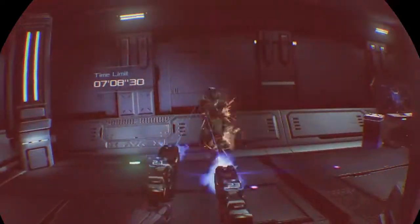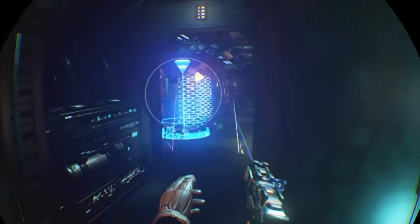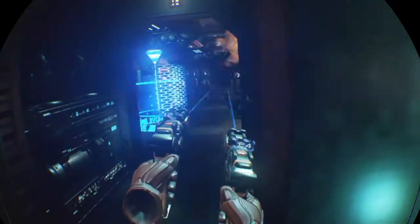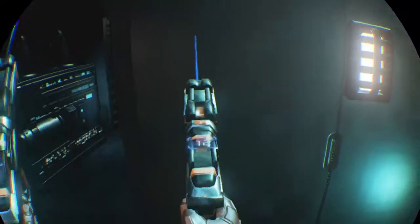If you're looking for a story-driven first-person shooter, then you won't find it here. Mortal Blitz is an arcade-style shooter in the vein of Time Crisis, only instead of using a pedal or button to move into cover, you have to physically move into cover yourself. I tried playing this game sitting down, but this made it difficult to move into cover, so I would recommend playing this game standing up — just make sure you have plenty of room to move.